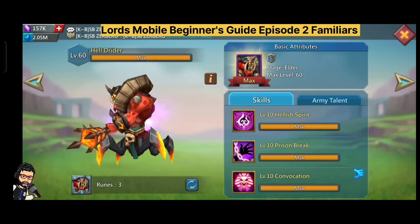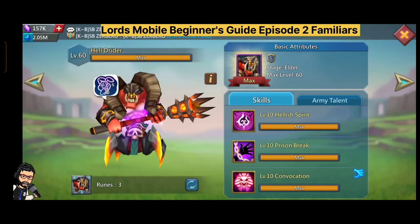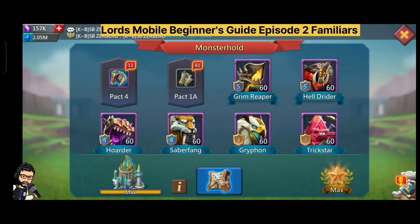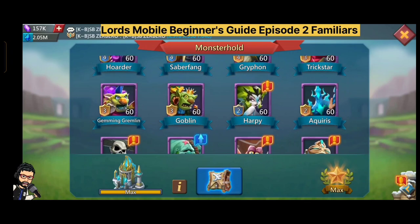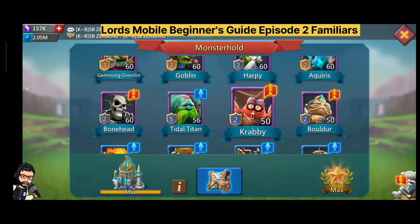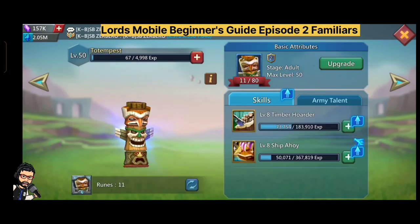It grants the highest tier troops available — not T5, since T5 is made from gears upgrading T4. Once you get Hellrider to level 10, every 3 days you get 15,000 T4 troops for free without doing anything. That's an awesome benefit. Now let's look at some secondary familiars you should work on.